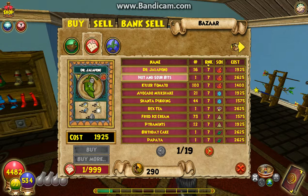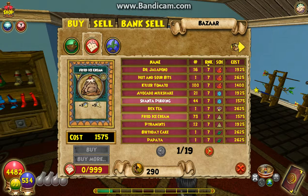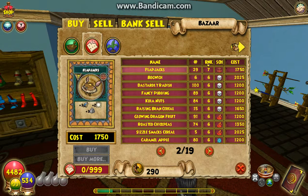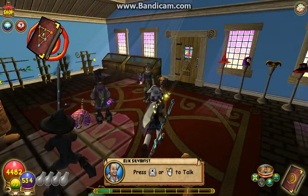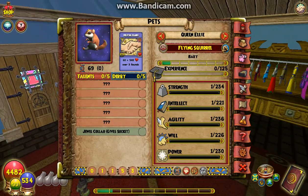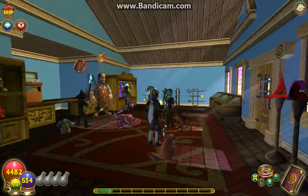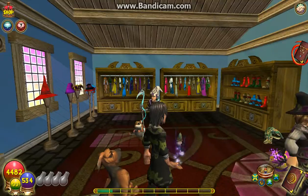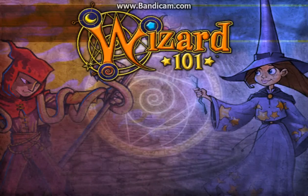You're going to want something like an avocado milkshake or killer tomato — something with a rank of six or seven. I'm going to be training the pet I have on me right now, Queen Ellie. She's a balance pet and I already have snacks for her, so I won't be buying any today, but that's where you go to get them.